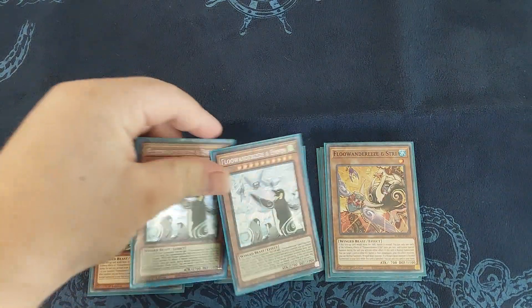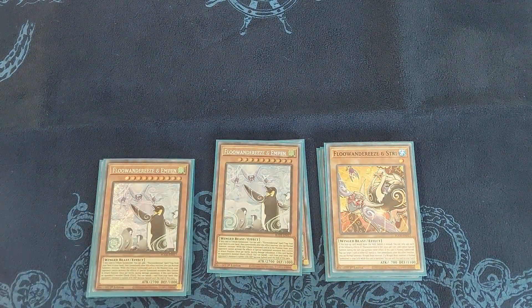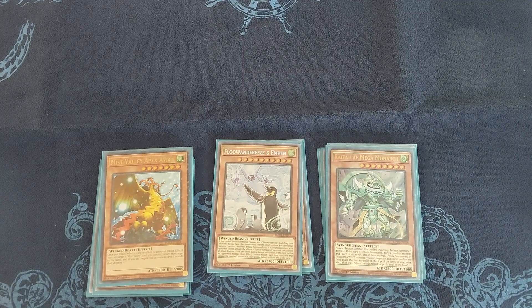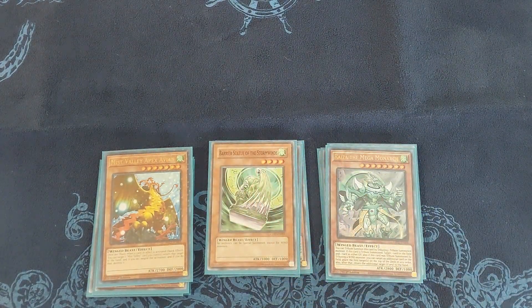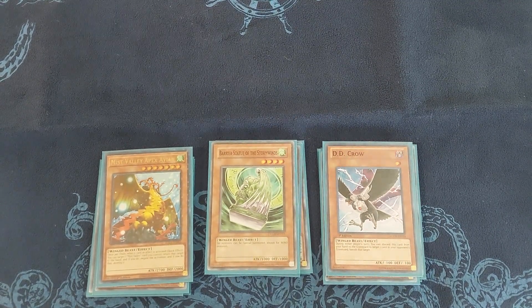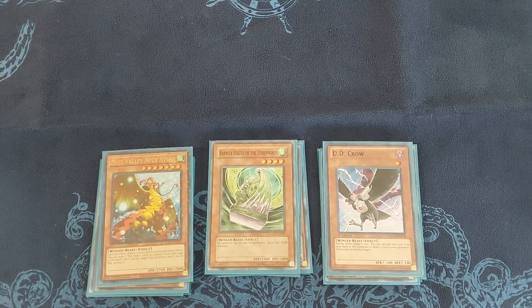On to the big monsters: I have two Empen. He's the main monster you want to search out with Eaglin and try to get on the board as quick as possible so you can outpower your opponent. Then I'm playing one Ryza — I don't see this card as often but when I do it actually wins me games, it's a really good one-of. I'm playing one Mist Valley Apex Avian for the negate, one Storm, and one DD Crow. I've never really needed more than one, and it's searchable throughout the deck, so I put it in as one.